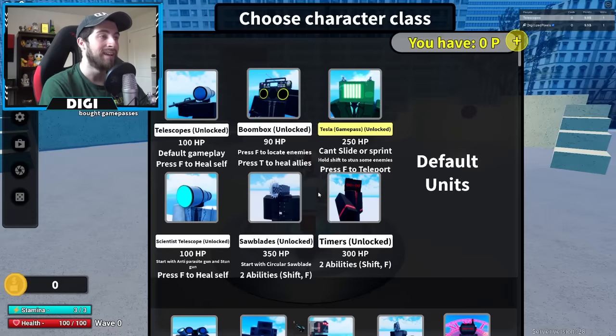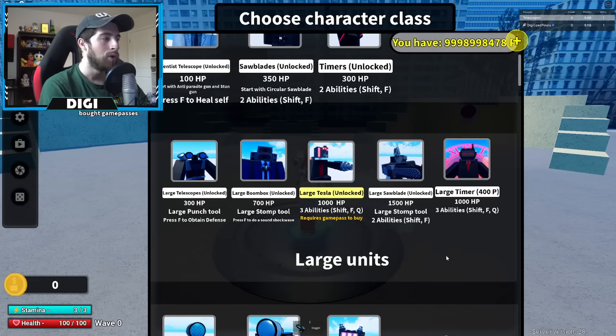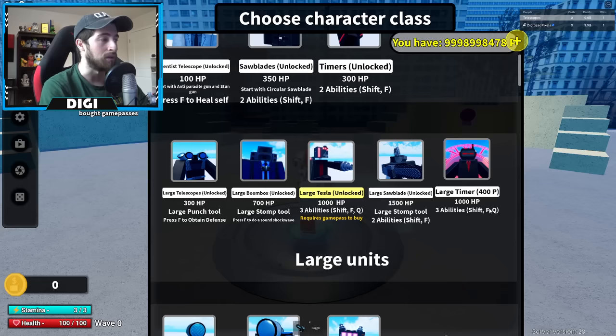Last time we checked out the small saw blade and the small timer, but now we've got some new ones. We're gonna start from the top and work our way down. We've got Large Timer for 400 BB, Medium BB, with Shift, F, and Q abilities and 1000 HP. That's pretty good.